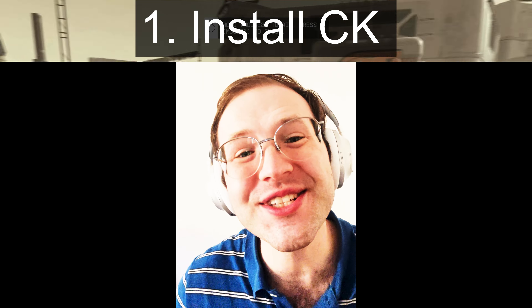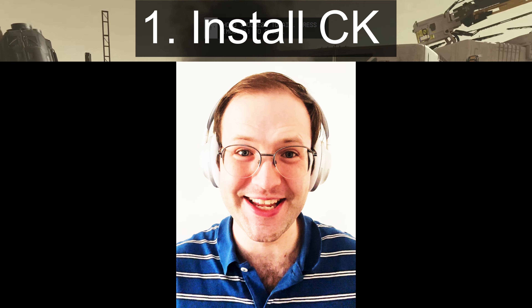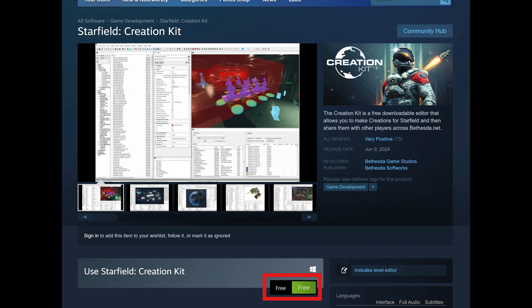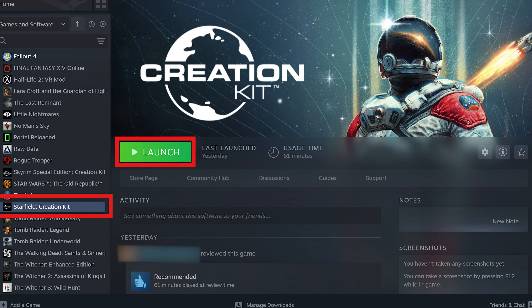If you have any questions along the way, leave a comment and don't forget to like and subscribe. For step one, we need to install the Starfield Creation Kit. Search for 'Starfield Creation Kit' on Steam, add it to your library, then install it — and that's it.